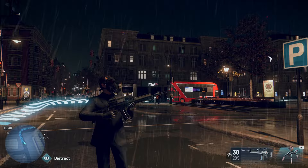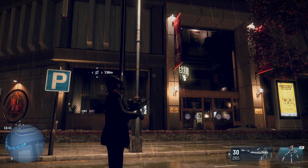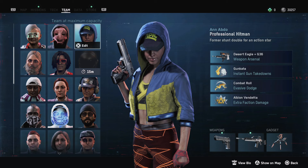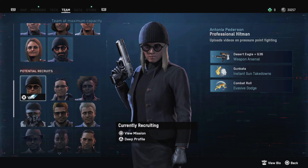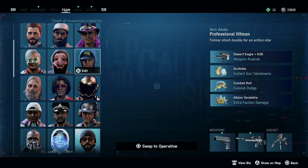So you're trying to find a hitman or hitwoman in Watch Dogs Legion — maybe you've got one already and killed them with permadeath, or you just want more in your arsenal. I've found quite a few throughout the game and want to tell you where some of the locations are. The reason they're so great is because they can do instant gun takedowns even in combat, they've got evasive rolls, and they come with a Desert Eagle or a G36.